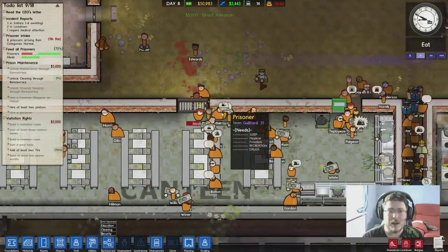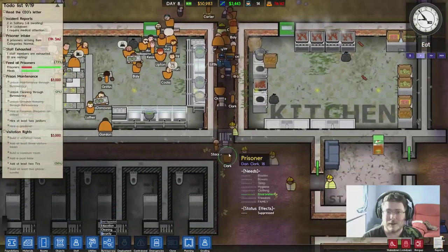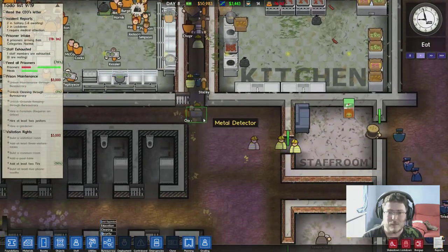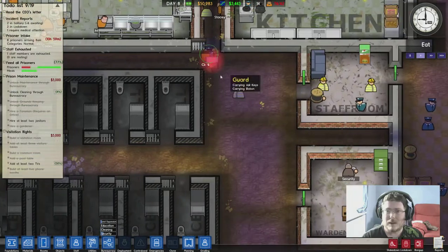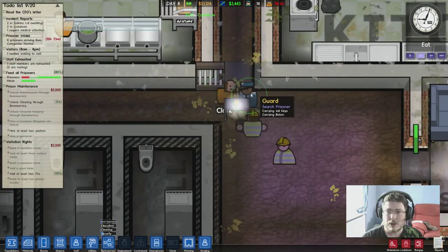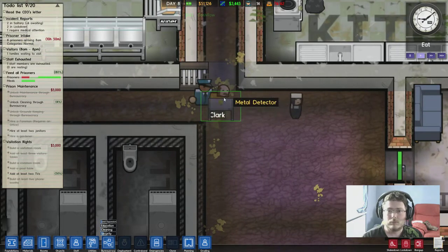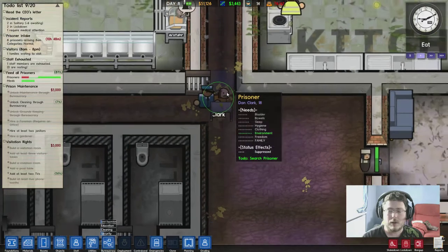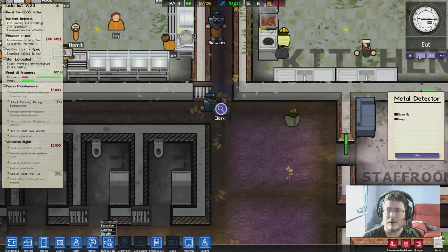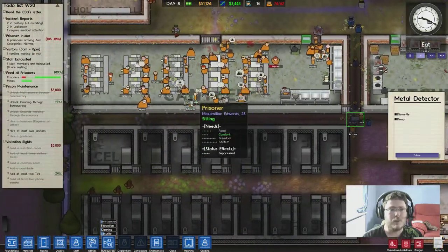Whoa, there's people bleeding and everything here. Look at this, it's a right bottleneck going through there. Got my little scanner to make sure if anyone walks through and gets found to have anything - like this guy. Search him - Clark, what have you got? Hand it over. He's got a screwdriver! What the hell, boy?